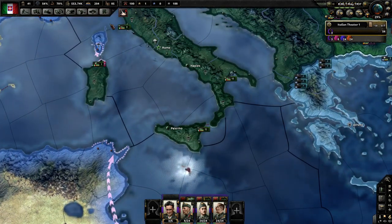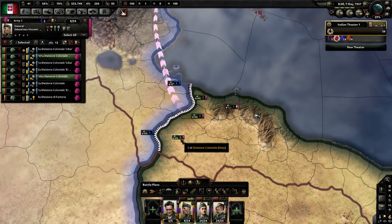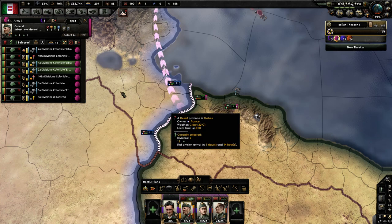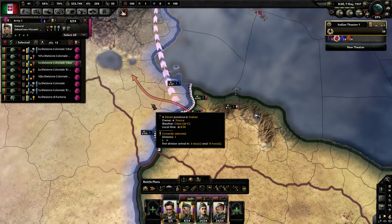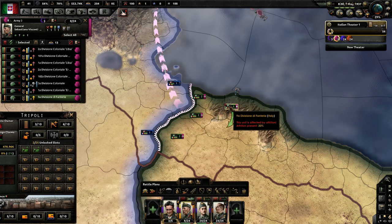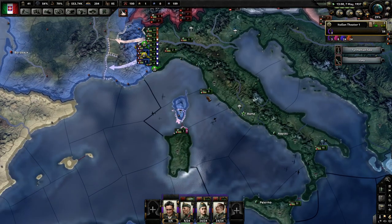Of course I have to declare war first. We're leaving all of the Italian naval forces in their naval bases, so we'll see how this works. I need to get these encirclements fast, so we're going to have him attack there. He will move around, and then he needs to get to there.